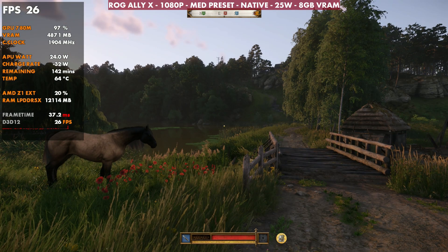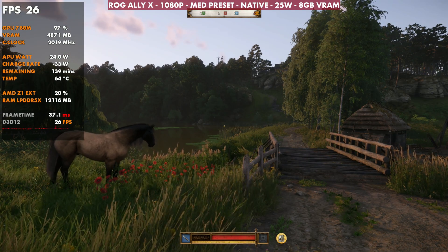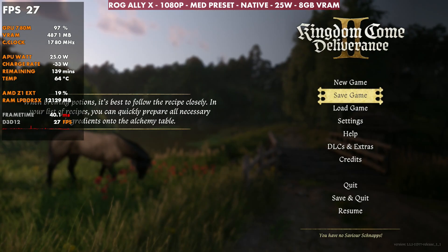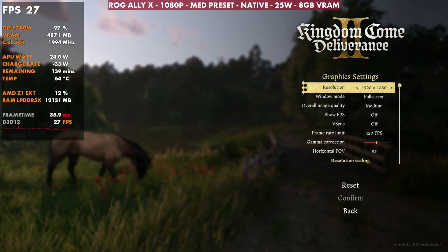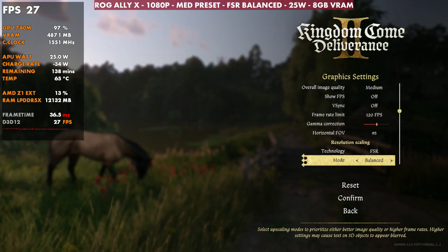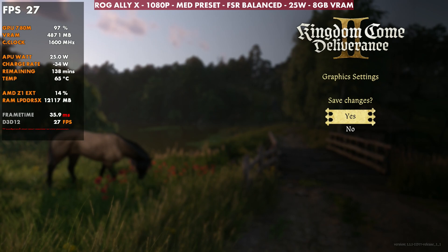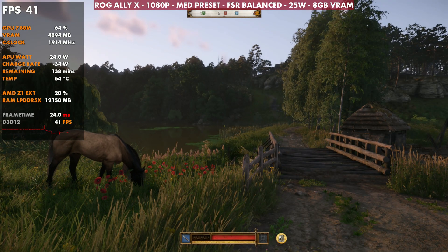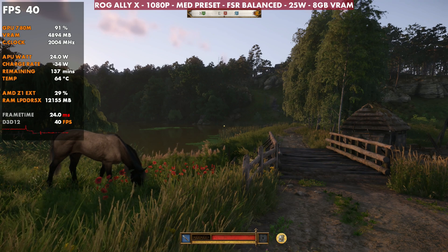Especially since a lot of times we're not getting the best optimized games out here. But at 1080p, medium preset native isn't really going to work out — you could do 720p native. I loaded in that way, and we're going to kick on FSR, leave it at balanced, and confirm that with the medium preset. That'll instantly bump us up to about 40 FPS.